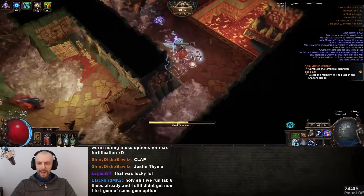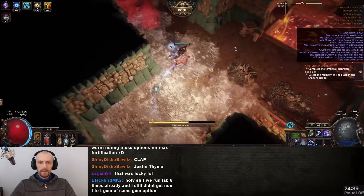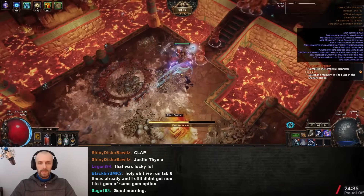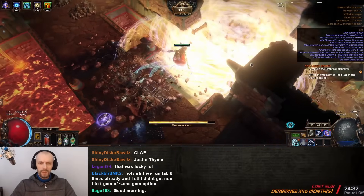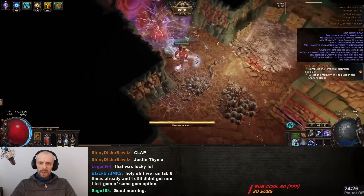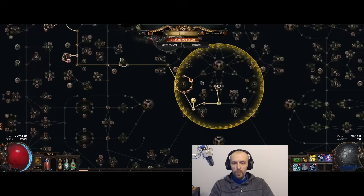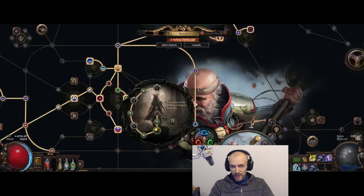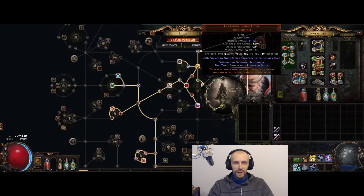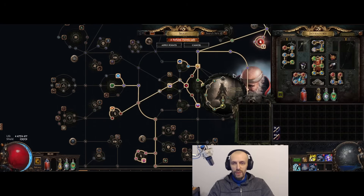I recently added Cast When Damage Taken at high level with Cold Snap, because sometimes enemies hit me before I could hit them — triggering it to freeze them most of the time. I'm also stacking AoE — that's the main point: stacking AoE for Herald of Ice with Dialla and Ashes, then stacking AoE from Templar and Witch AoE nodes, and using charms to stack AoE per power charge while also getting resistances. I also got a Corrupted Heat Shiver for plus one power charge, which cost around six divines.